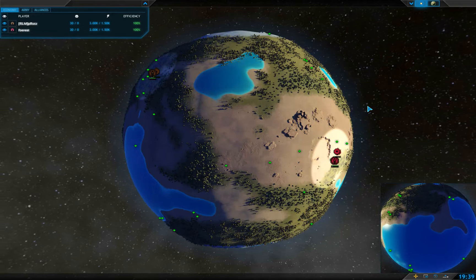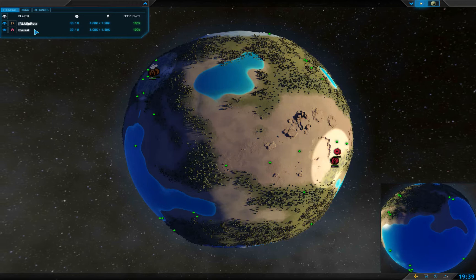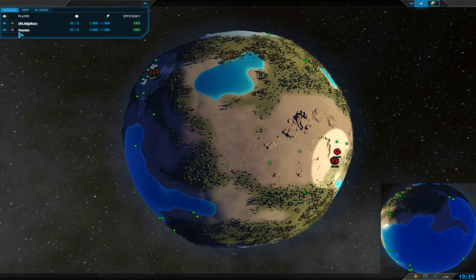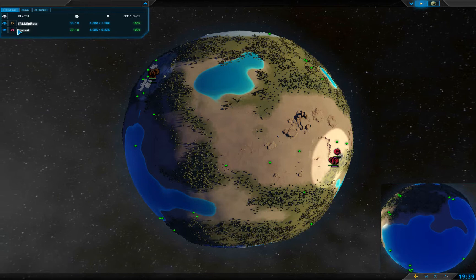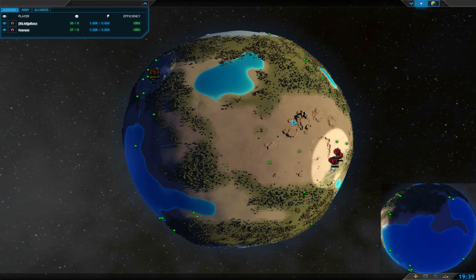Hello and welcome to another PA Matches cast. I'm Brian Perkis and today we've got a 1v1 between Pirats in the brown and Forest in the pink. This is my first time watching Pirats play. Forest, if memory serves, is ranked fairly highly in the ladder, so this is probably going to be a good game. Realm guys tend to offer some great matches.